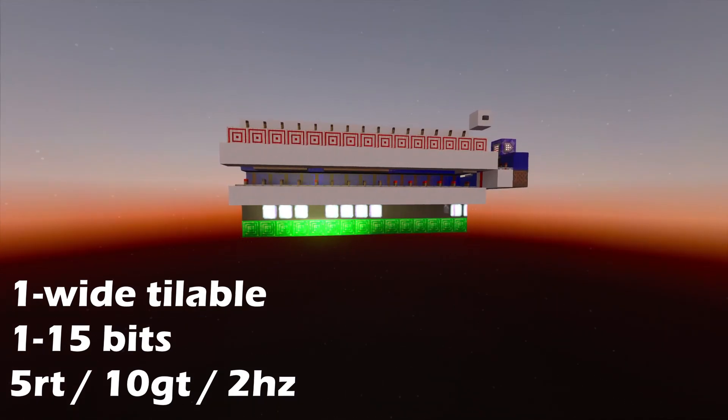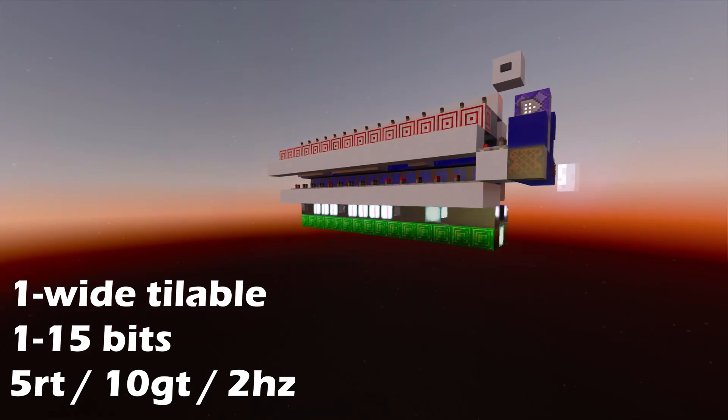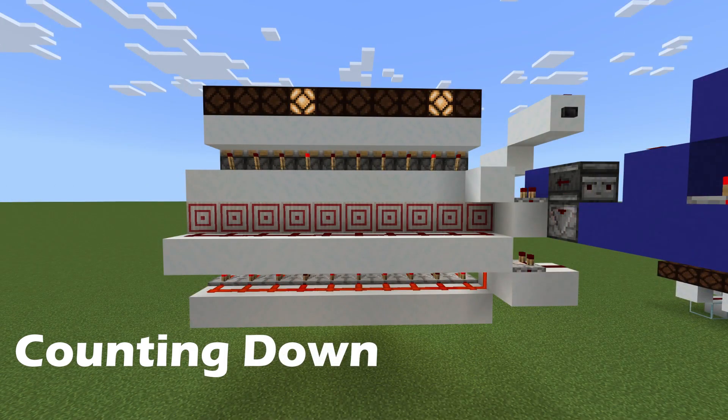So do try and avoid that. I said I'd give you a preview of the other designs. Here's a similar one with all the same properties, except it can count up and down.